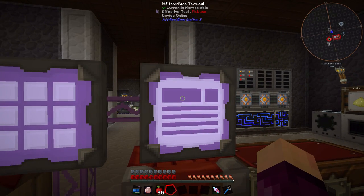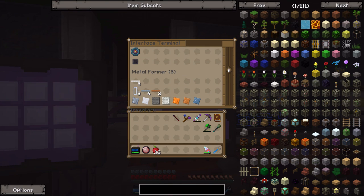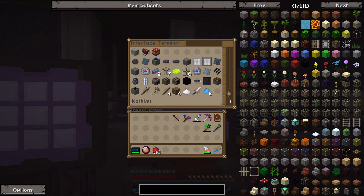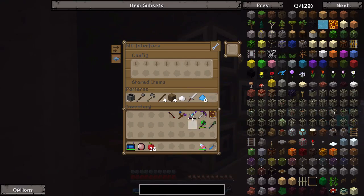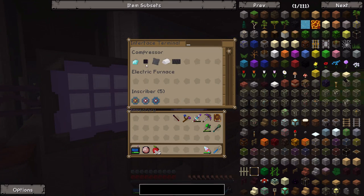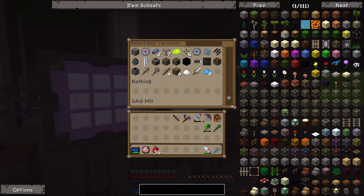I also made the ME interface terminal over here, which allows us to see everything inside our interfaces basically around the base. So all of the things in these interface blocks, I can see all of these recipes from this terminal, which is very nice. I can see what I can craft at a glance without having to run over to the other end of the base.